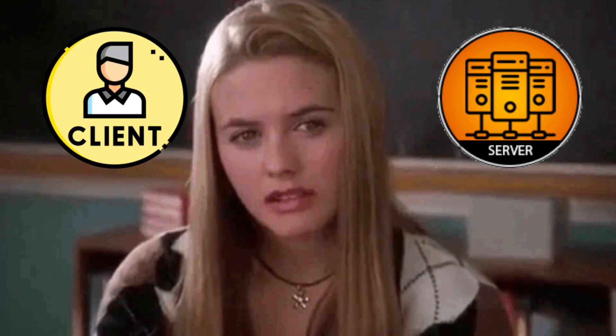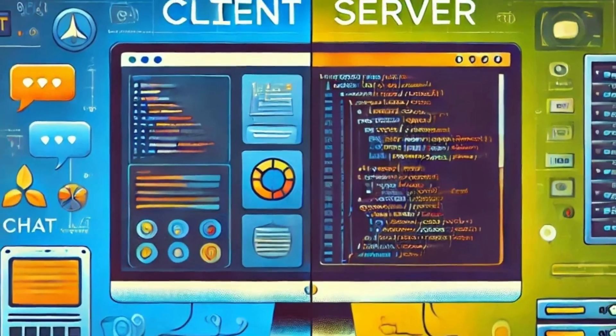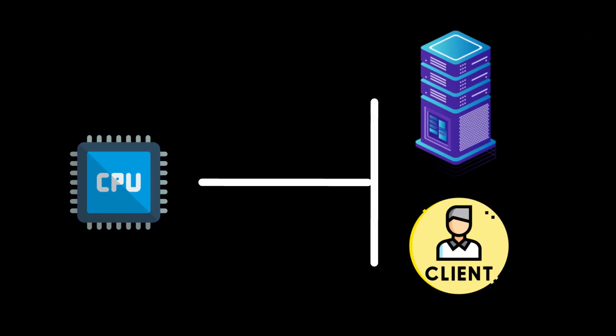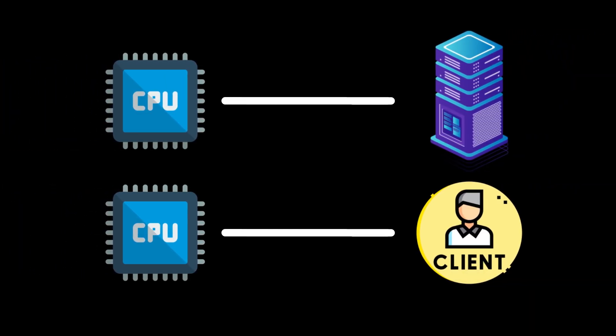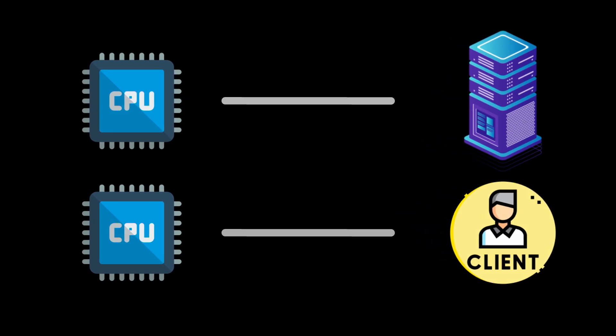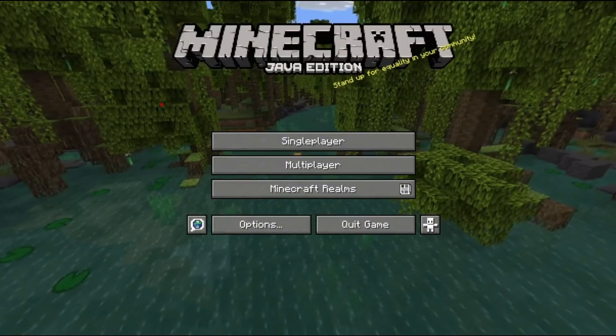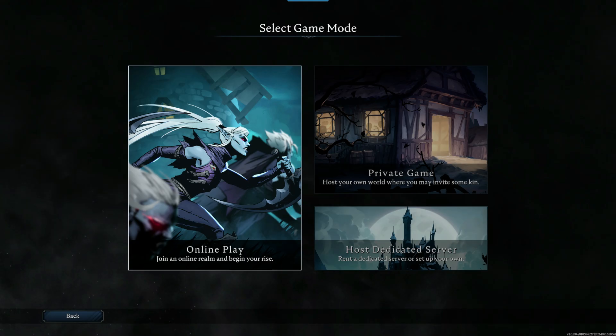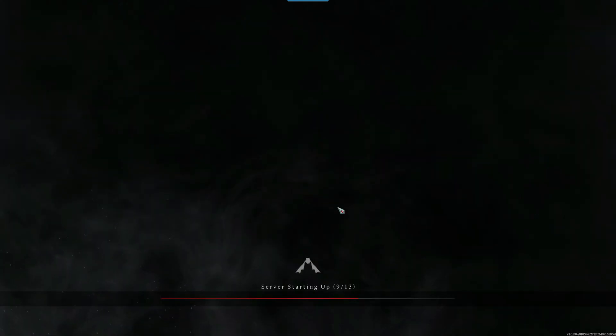An important distinction here is that you might think running a dedicated server plus the game client is the same thing as hosting, since in both cases your computer is handling server code and client code simultaneously. However, there is a big difference. When you host a game, the server code and the client code are sharing one of your CPU cores for both of their processing, whereas a dedicated server is a completely separate application and can utilize its own CPU core. So performance is much better with a dedicated server build, but unless you're going to have more than about eight players, most people aren't going to want to run a separate version of the game, so it's more convenient to play as a host.